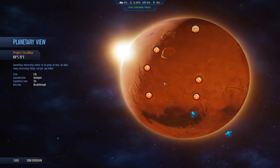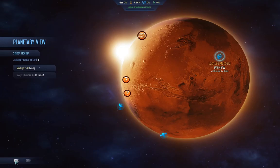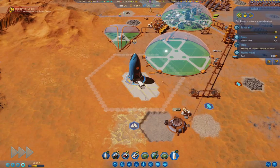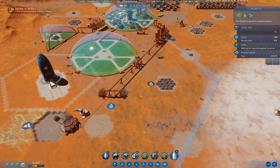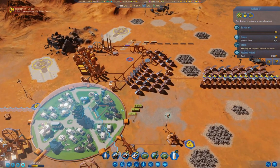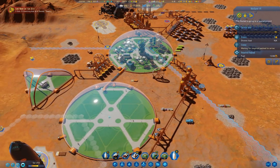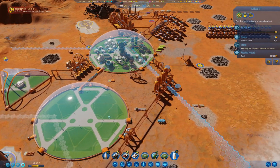These all need specialists, right? Yeah, they do. But this one doesn't. Let's send an expedition to the meteors. We have the fuel to do it. We've got some protection on our colony. You can always turn this dome off — in fact, I should turn that dome off until I build the stuff inside it.